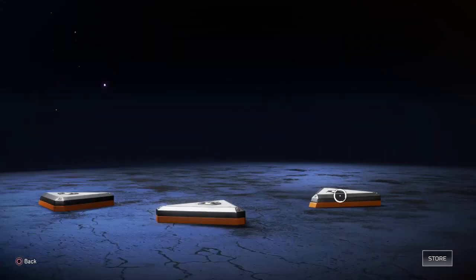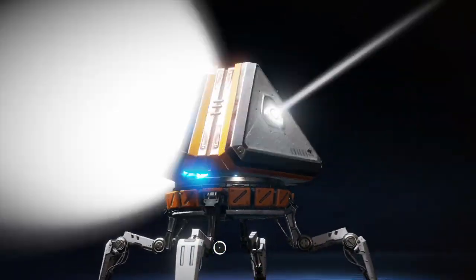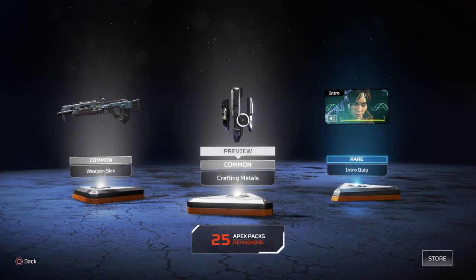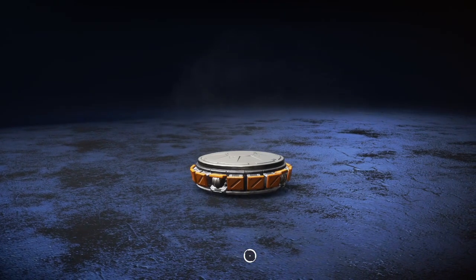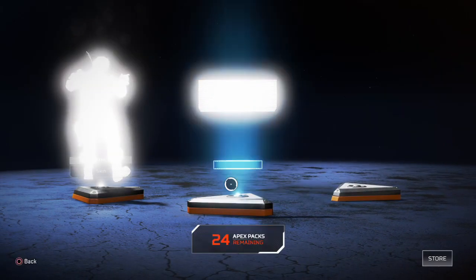White, blue, purple - nice. Banner pose for Wraith, that's not bad. Common skin for Caustic, very nice, and a rare weapon skin. Blue, white, white - look at the luck we're getting. It's fantastic. I told you it's quite harsh to be honest. Yeah, it's terrible. Next.